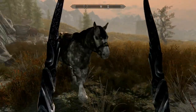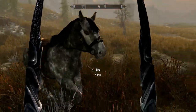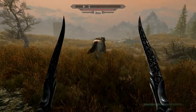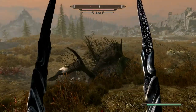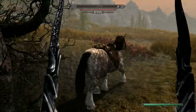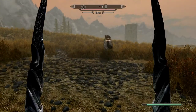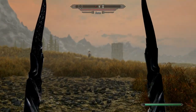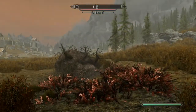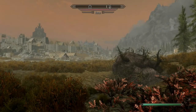You're just going to want to go to a stable, buy a horse, come over here, and hit it with anything you have. You can use all of your combat skills — one-handed, two-handed, destruction — everything works. You're just going to use it on that poor horse, and it will slowly but surely level up your one-handed or whatever skill you're using. Definitely a good method.